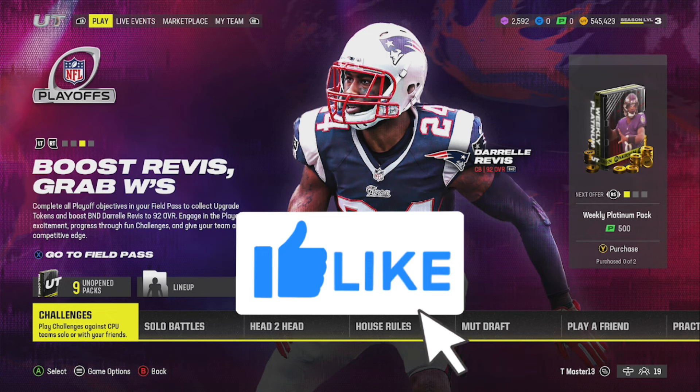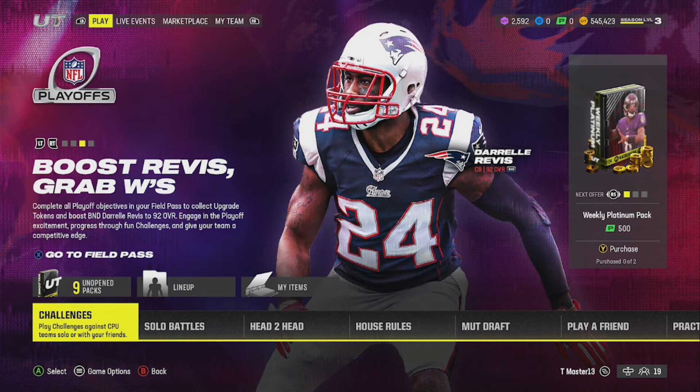First things first, Darrelle Revis - a free 92 overall that you can get throughout this promo. Am I gonna use him? Probably not, dawg. Revis Island at a 92 overall ain't gonna make the cut. All of my cornerbacks are better than him. But if you have a New England Patriots or Jet-themed team or something like that, maybe you can put him to work.